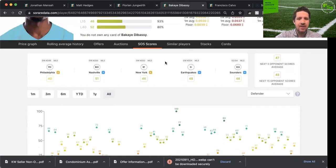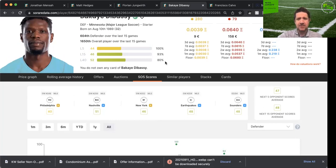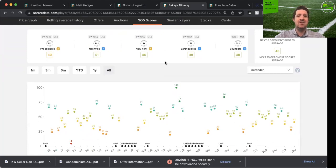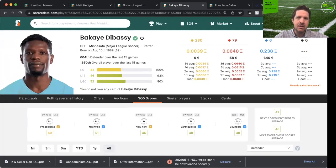Diabasi is another cheapie at around 0.065, on a fairly good defensive team — Minnesota does keep clean sheets, especially at home. Much like Mensah, much like Jungwirth, much like Hedges, we get a mixture of a really nice floor smoothing out in the 40s, and some spikes. I don't know Diabasi's game nearly as much as I know the other three, and I don't recall how much of a set-piece threat he is. But as a pure floor — consistent 40s, high 40s and 50s — we really like to see that. And you also have very few DNPs; if he's fit, he's going to be in.